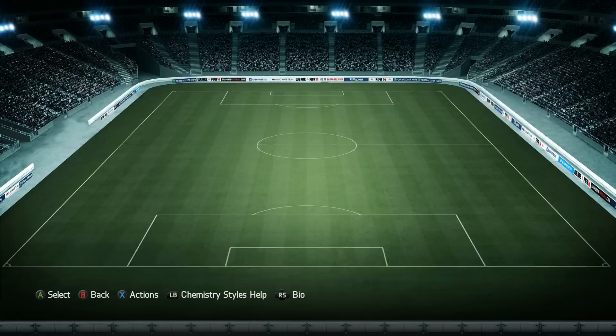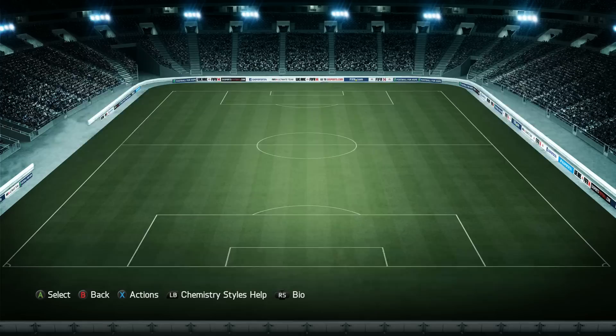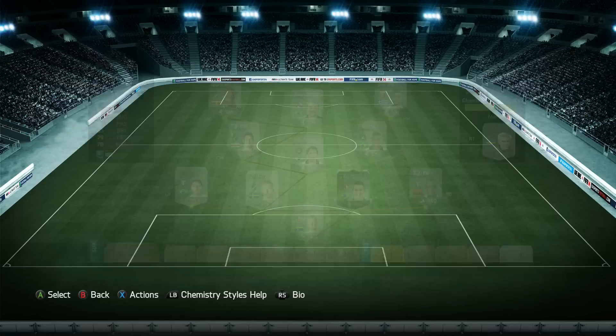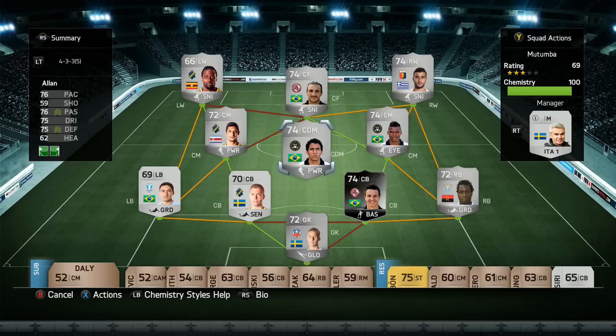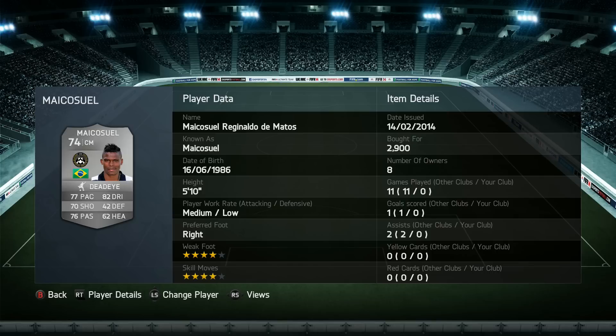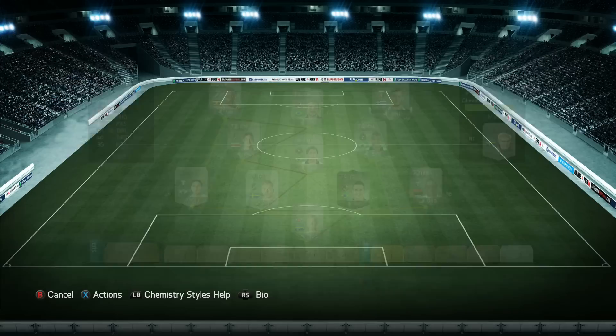The third team was mainly built around the silver Ronaldinho, the left wing from Uganda who plays in the Swedish league — Mutumba. He was the player that stood out the most, which is pretty funny because he's the lowest-rated player in the team. The player that wasn't really the best was Fadzidis, a former five-star skiller playing right wing from Greece — he didn't perform well, probably because his default position is right mid. Then we have Michael, another former five-star skiller who was very good and scored a couple of goals.